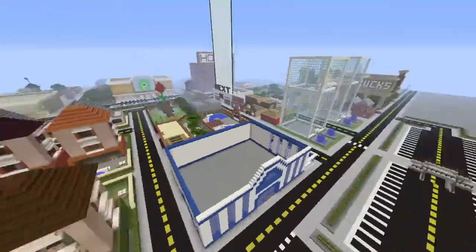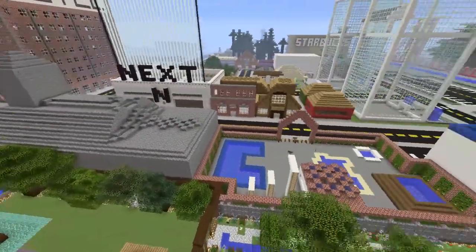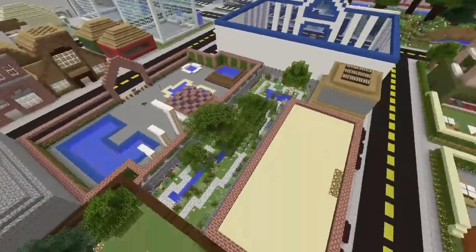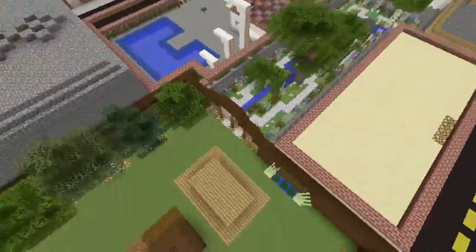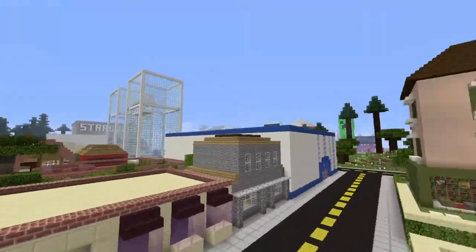Over here we just have some shops. We have a flower shop, we have a bank, we have a pool shop, we have a garden that leads onto the flower shop. I don't know what these two buildings were meant to be.